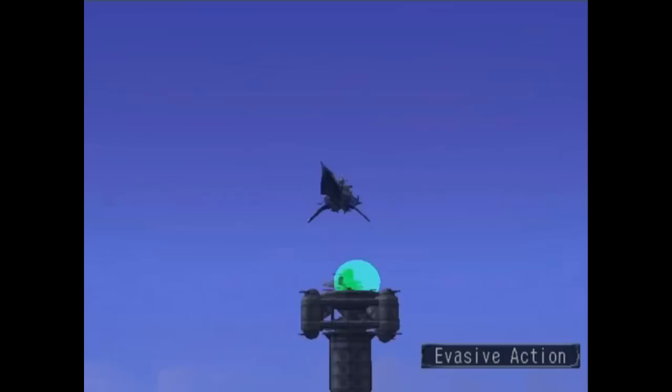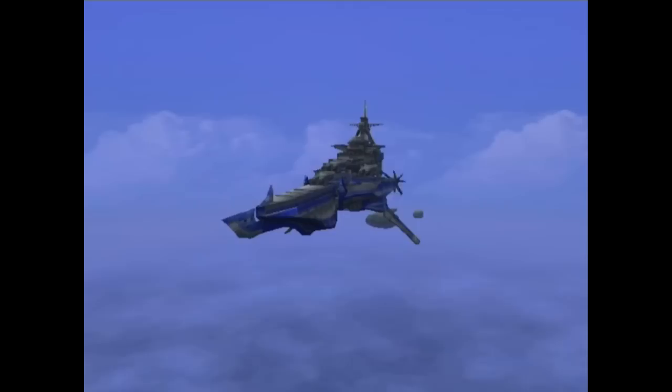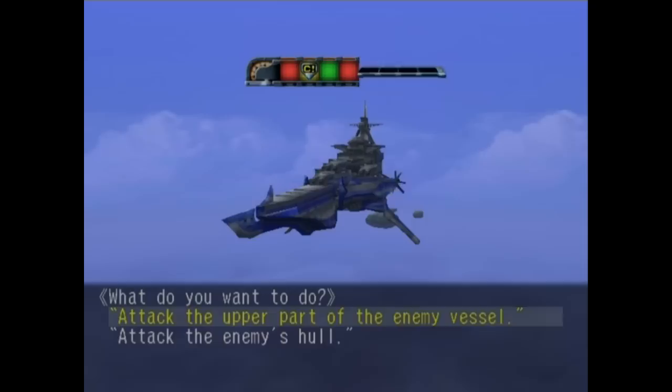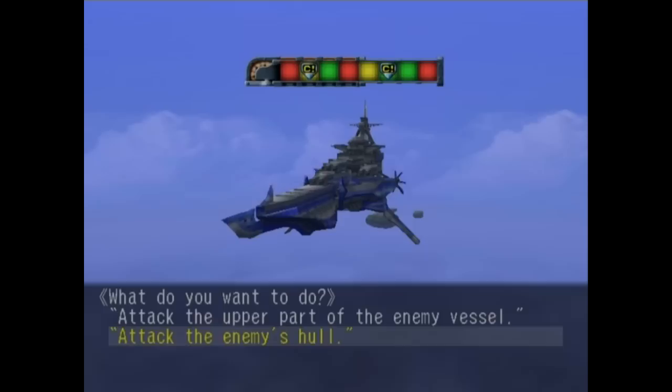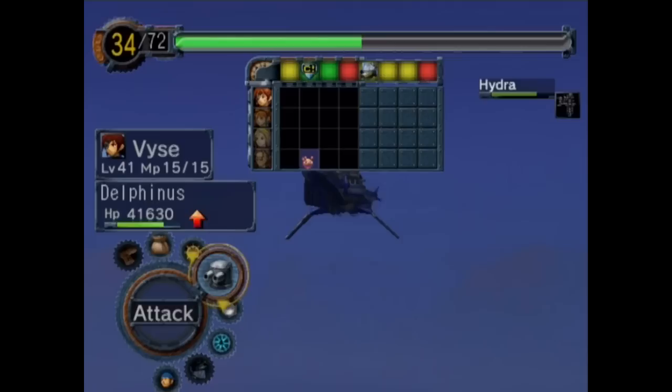Wow, it's actually really rare for him to take a turn not to fire — that doesn't happen often. So now we have a choice: we can either attack the upper part of the enemy vessel or attack the enemy's hull. Attacking the enemy's hull is gonna give you a little bit extra chance for damage, but it's gonna make the battle a lot more aggressive — he's gonna be able to hit you with some pretty heavy stuff. Since we have plenty of health and we really just want to deal as much damage as we can right now, this is the option I'm gonna take. That opened us up with a red turn at the end, but it does give us a couple green turns to breathe in between.